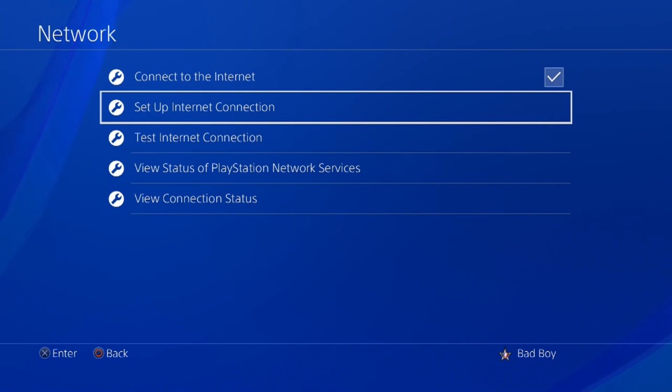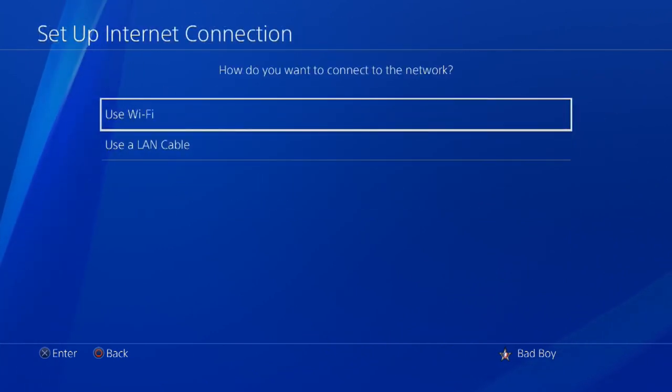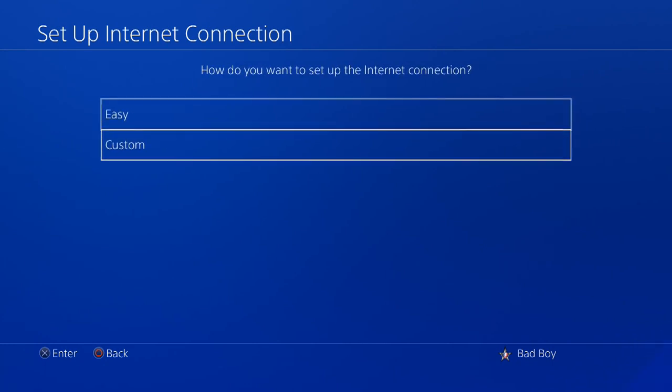So how we're going to do this is we're going to go to setup internet connection, select whether you have Wi-Fi or LAN. I have LAN cable connections, so I'm going to click that one, then click custom.